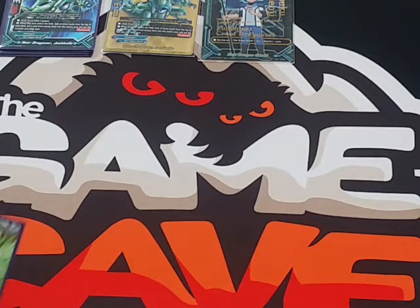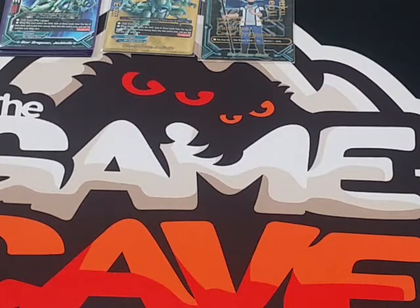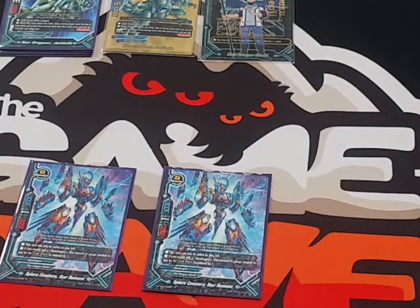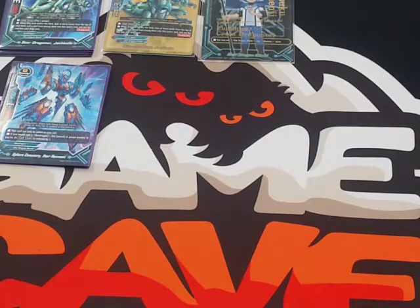The next card we play is V-Gradation Quantum Ruler — a size 1 with 4,000 power, 1 critical, and 1,000 defense. His on-call ability is that as long as you have another monster with at least one card in its soul, you can pay one gauge and draw one card. Very solid grade one. We also play two copies of one size 0 Neo Dragon: Sphere Cemetery Star Remnant. He may only be called to the left, but if you call a Neo Dragon, its call cost is reduced by 1 gauge — basically free in this deck since most costs are 1 gauge. He has 3,000 power, 1 critical, and 3,000 defense.